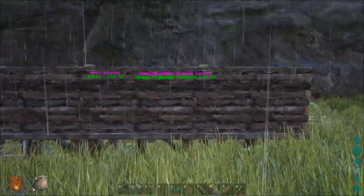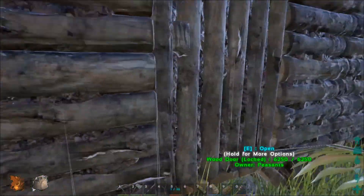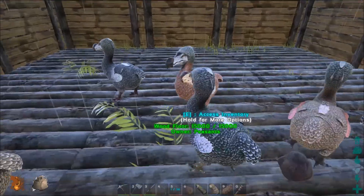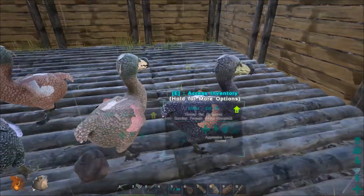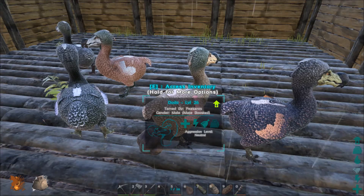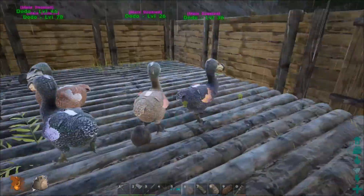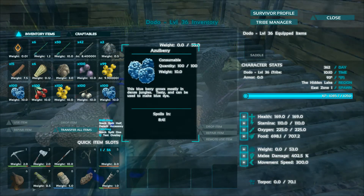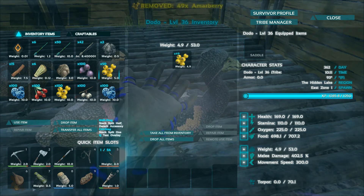We built this little taming pen out here to grab small dinosaurs and drop them in and tame them. What I ended up using it for, after we'd gotten everything we wanted, is my dodo pen. I've got six of them in here — three males and three females. You don't have to do it that way. What I'm going to do is go grab more females and just have a bunch of females. You really only need one male and it'll mate boost them all. But you do not have to have them mate boosted at all for this to work.